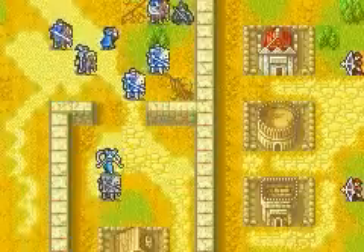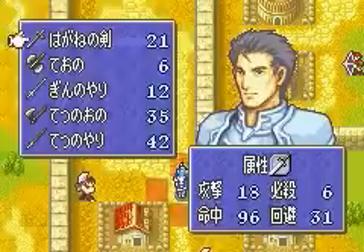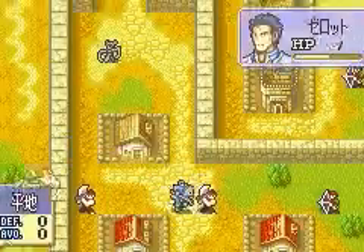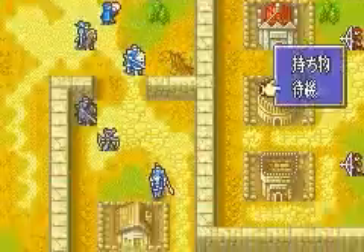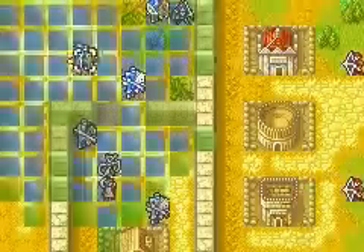One of the more enjoyable new characters we get is Lalum, who is already with us — she just refreshed Zilat. Lalum is a very special unit because instead of fighting herself, she lets other units get another turn. It not only extends their movement range but also lets them perform a lot of actions: rescuing, dropping, attacking — you name it. Which is very flexible.